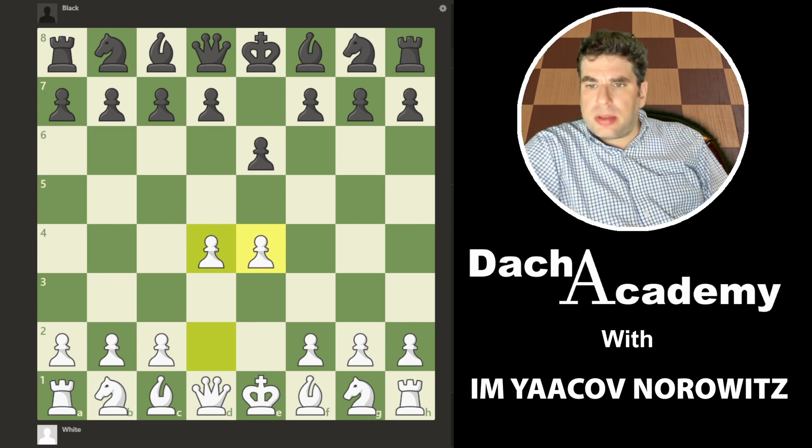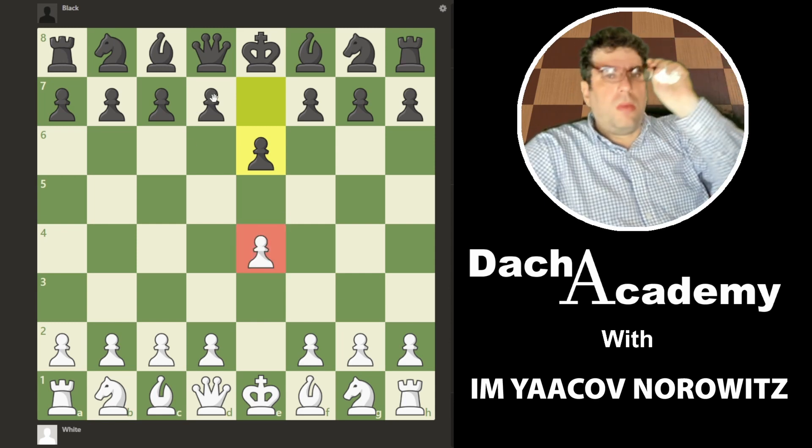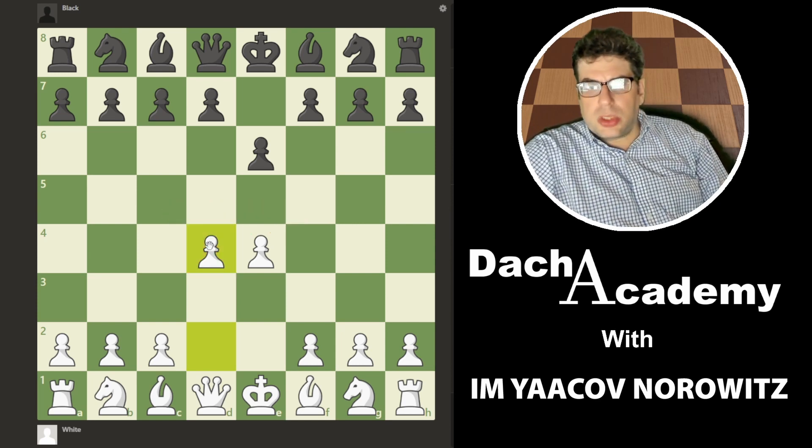So we'll see a couple of his games and discuss how he's using color ideas. Okay, so e4 — his opponent's name is Joseph Noah. E4, e6 — a little bit of light. D4, both controlling light squares.